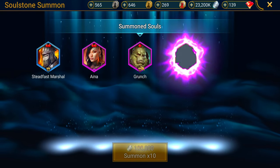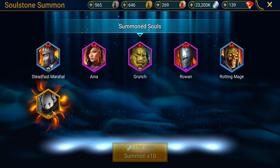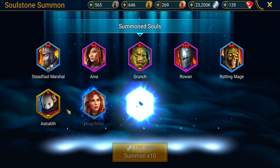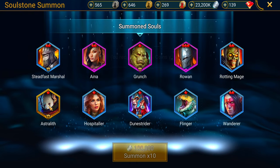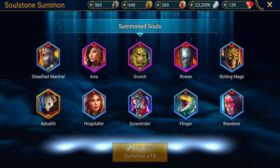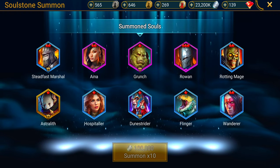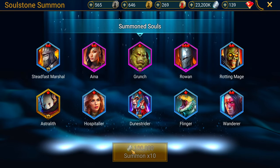Grunch is a cool champion but I never really use him. Astrolith — I do have that champion, I think I have a soul for him already. You could do a lot of funky stuff with this guy in Arena. I'm finding out painfully when I go play live. This guy might not look like much, but trust me, he could wreck shop.